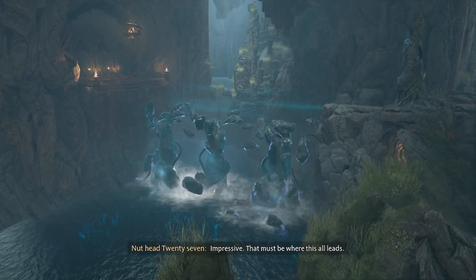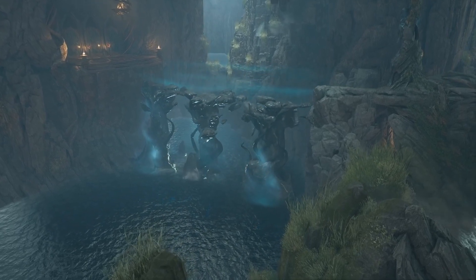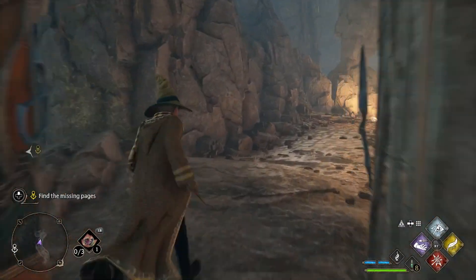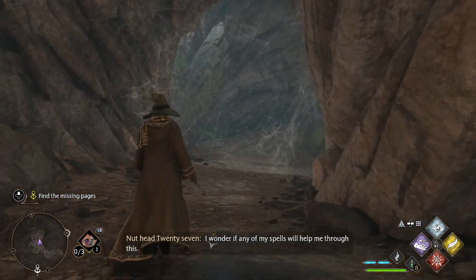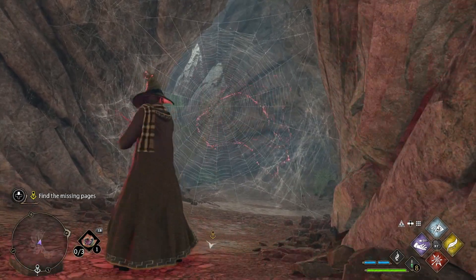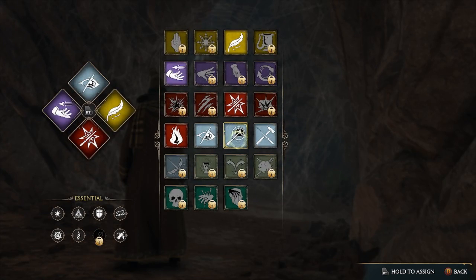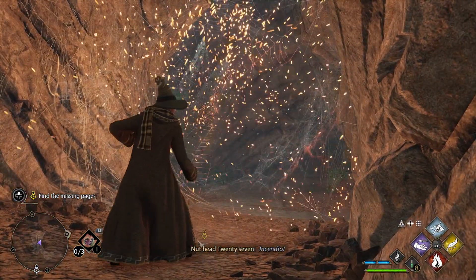Was I making a bridge? Someone didn't want casual visitors down here. Oh, that's a spider web. I wonder if any of my spells will help me through this. I can't just walk through it? That is a strong spider web. I probably gotta use — Incendio. Let's see. There we go.